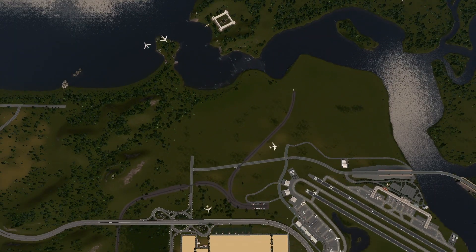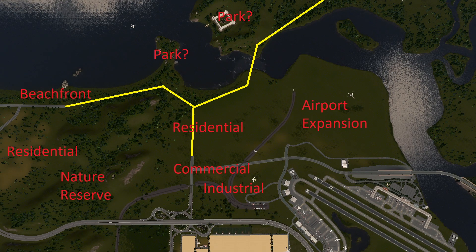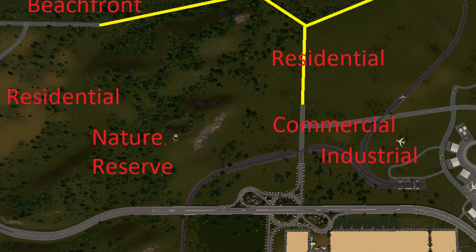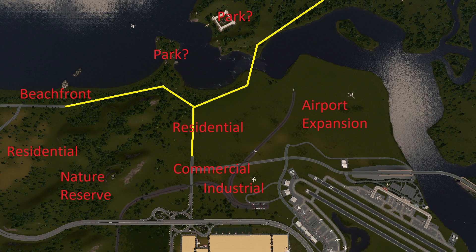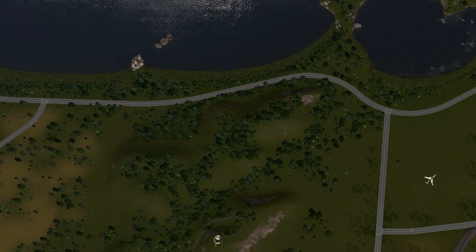We finally made it back to the airport area. There isn't a whole lot of road planning we can do here, as the entire right side is planned for future airport expansion. The left side has pretty steep elevation changes, so that also makes it a challenge to build on. I'm thinking I'll make this area a nature reserve with residential at the bottom of the hills.